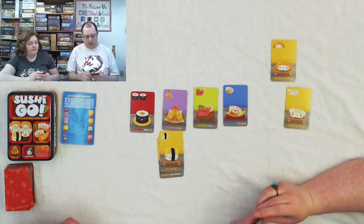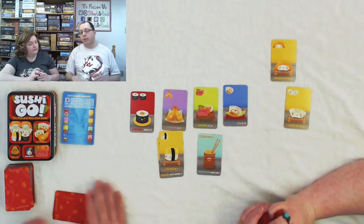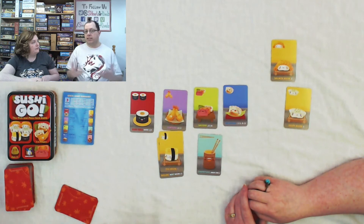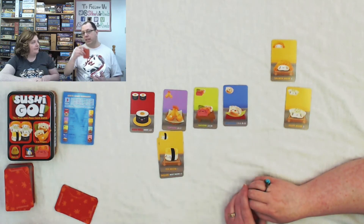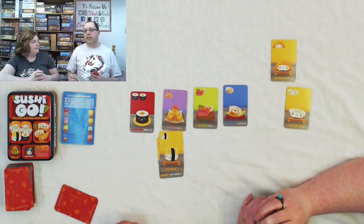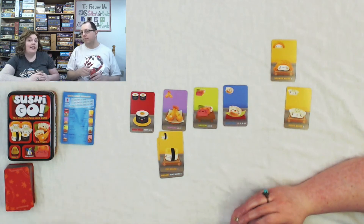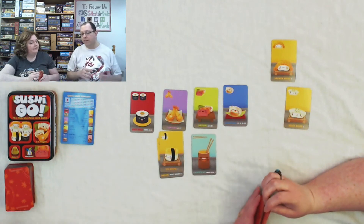The next are the chopsticks. Chopsticks don't give you any points at all. What you do is put them down, and then on your next hand of cards, you choose one card as normal, but then you can say 'Sushi Go' out loud. That allows you to pick up the chopstick and put it back in your hand so you can take a second card. It's a tricky way of breaking the whole drafting-one-card rule — there might be two cards in that other hand that you really want to get.